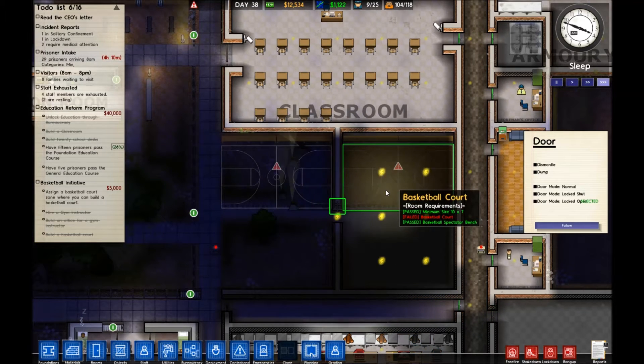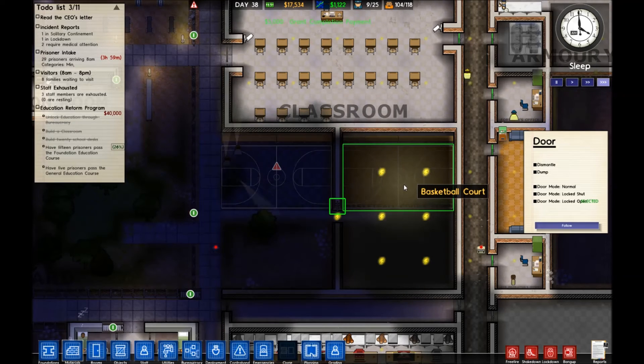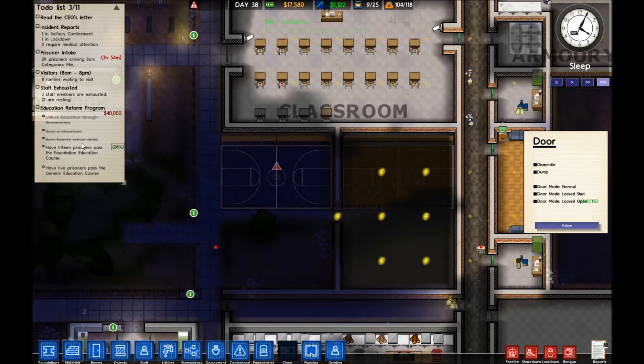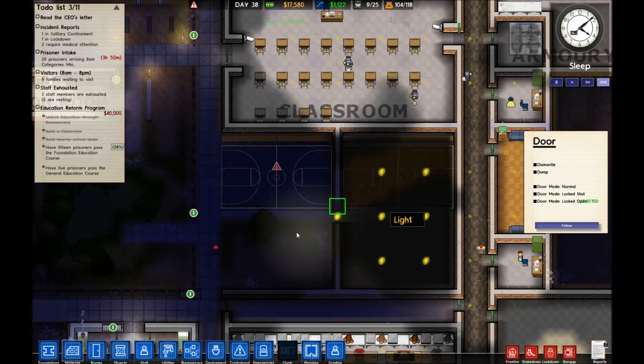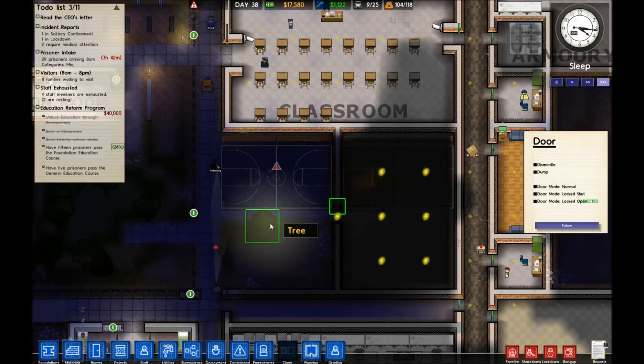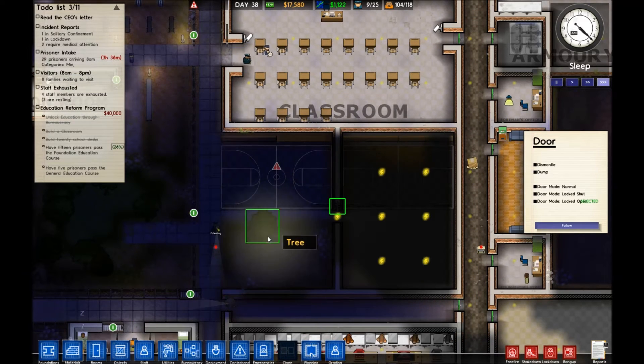So how are we getting on? They're doing the floor but haven't built one of the courts yet. Okay, so the grant is now complete and it's popped off because one of the courts is finished. Hopefully they'll finish the other one, and then when we get to free time we'll be able to show some of the guys actually using the court.